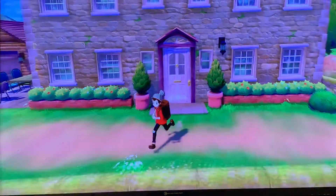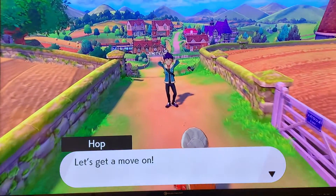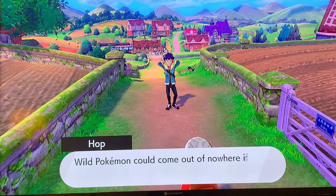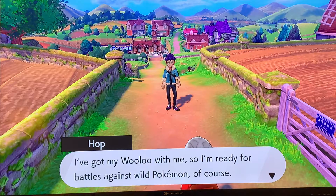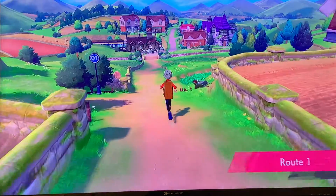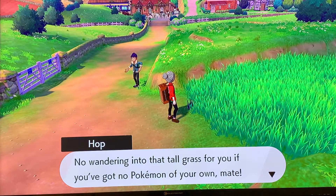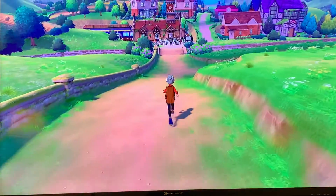Now I get to go on the actual adventure — I got to meet up with Hop's big brother, the undefeated, undisputed, reigning, defending champion. Let's get a move on. "Only remember, Super Shay — wild Pokemon come out of nowhere if you walk through patches of tall grass. I've got my Wooloo with me so I'm ready for battles, but not you Super Shay." So I'll steer clear of the tall grass as we go down toward Wedgehurst.